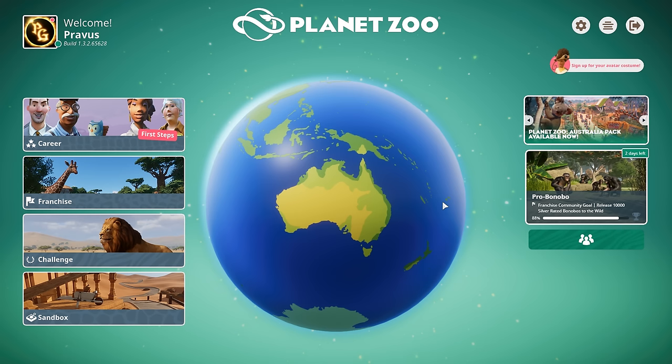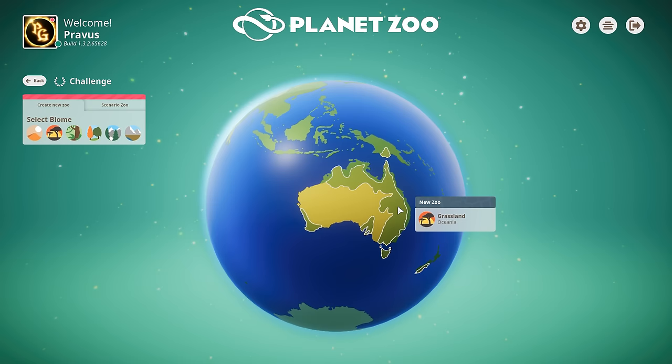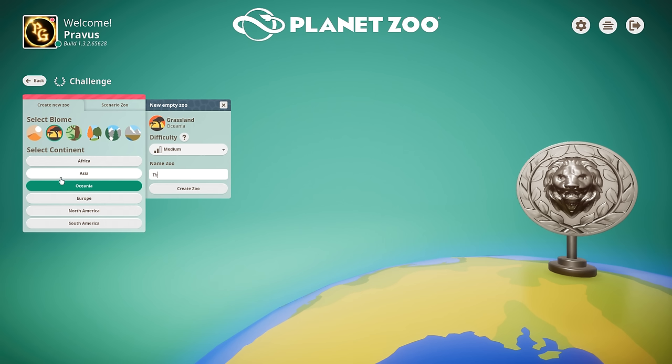Australia, of course, has some incredibly weird critters down under, so I'm looking forward to building a zoo that is mostly centered around them. I think each species pack only offers like five or six new species, so we can't build an entire zoo around it, but it can be the center. Let's go to Challenge and select the grasslands of Australia, and I'm going to name this one the Kanga Zoo. I think that is a very clever name for an Australian zoo. Let's give it a go.